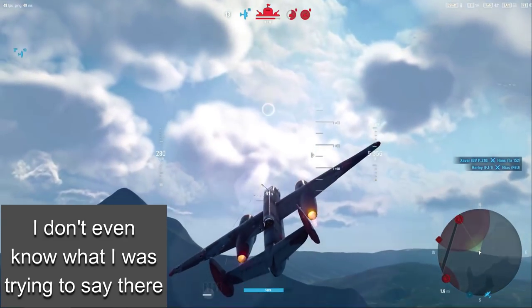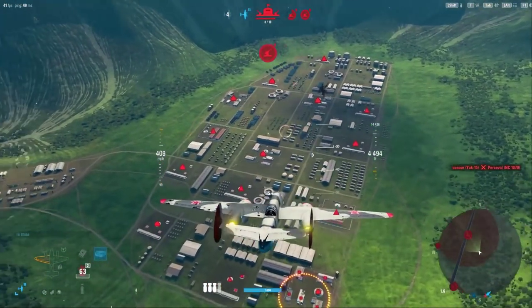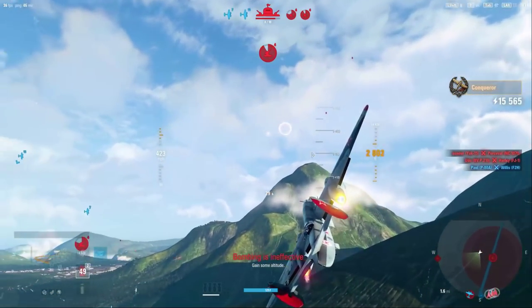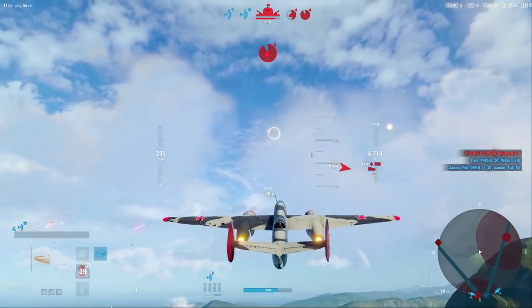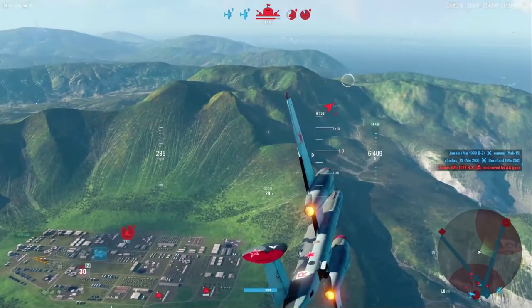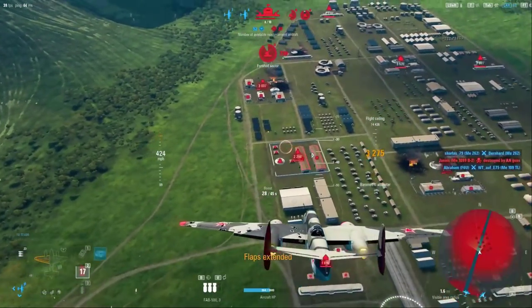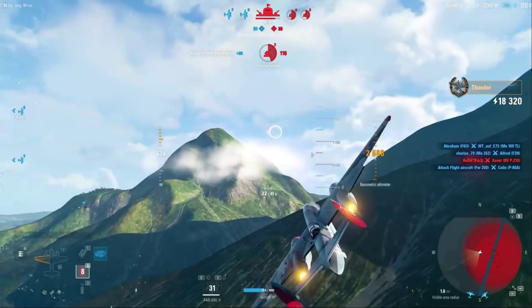Nobody's over here to stop me from bombing this site except for the AA itself. Let's go ahead and get some speed, dip the nose, and centralize the drop. Center the drop — that should be enough to take out a lot of the heavy artillery. It's not all gone, but we took out a bit of it. We'll be reloaded in 15 — that should be plenty of time. The reload is way faster on this aircraft than on the tier 10, but we are able to carry eight bombs on the Tu-10.